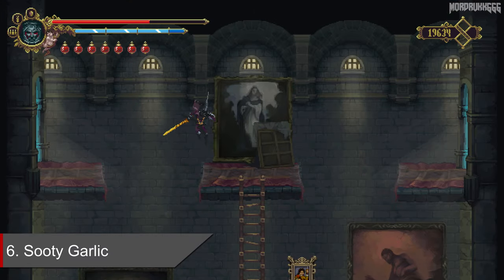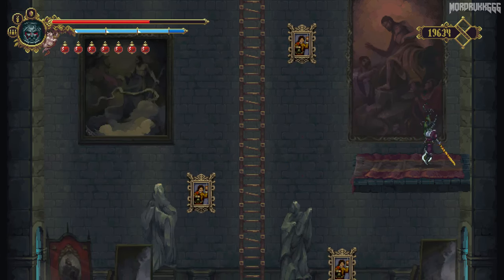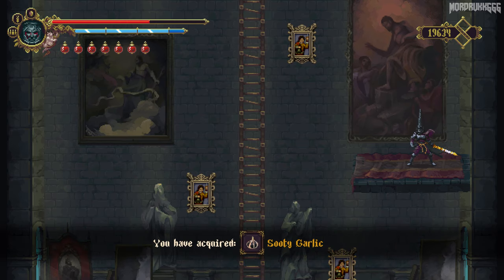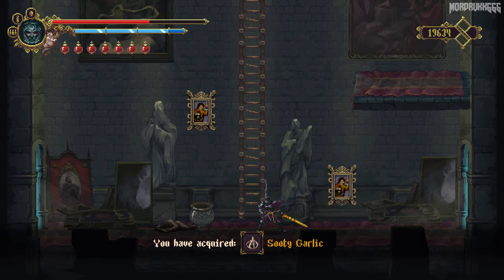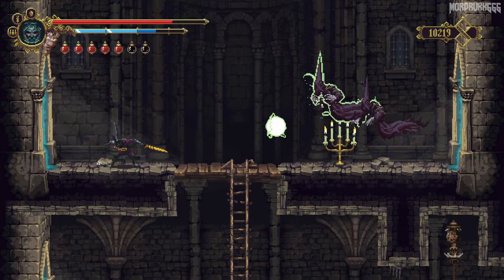The sixth can be found in the art gallery, the Sleeping Canvases, right before fighting the Wicker Baby boss. Make your way back to Mercy Dreams and warp back to town before fighting this boss.